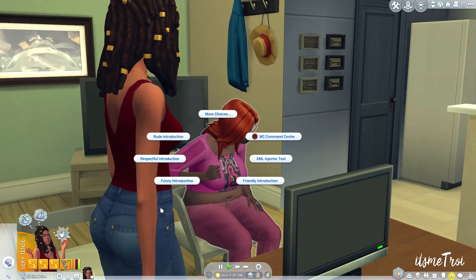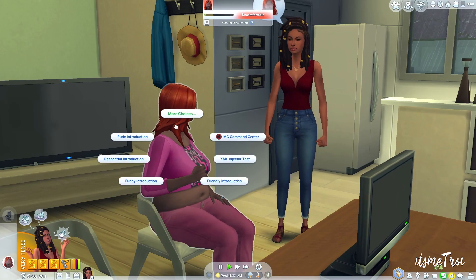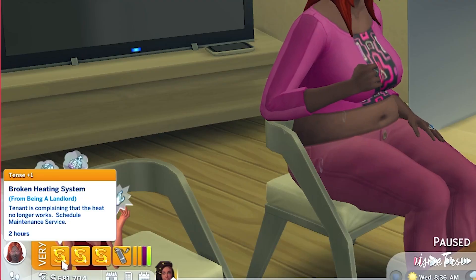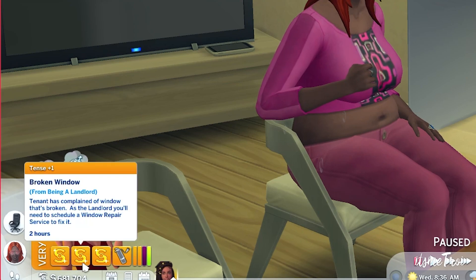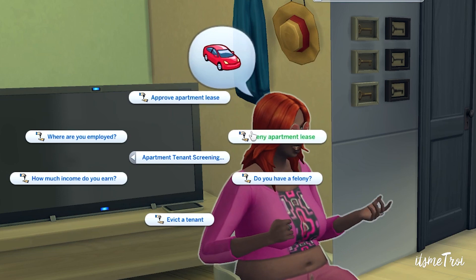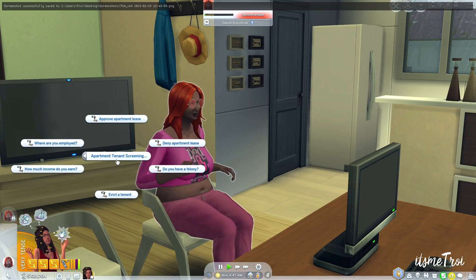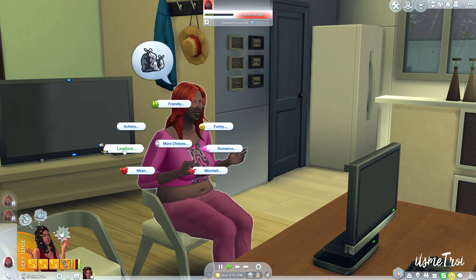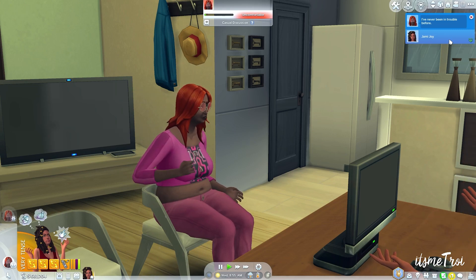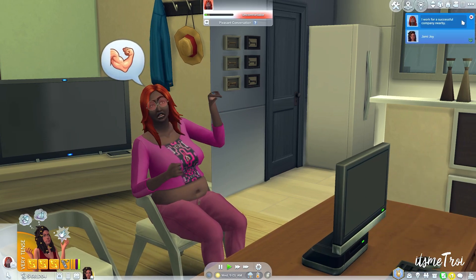I just went ahead and approved everybody, because I know how it feels to try to get a place. I'm not going to deny anyone housing, even for a felony — as long as somebody can pay, I want my money. You can collect rent every 24 hours. If your sim owns the lot you'll get landlord buffs like leaky faucet, dirty filter, broken window, broken heating system, and roach infestation, which you'll need to address via the services menu: call an exterminator, maintenance, plumbing, or window repair. There are some known issues but it's pretty straightforward.